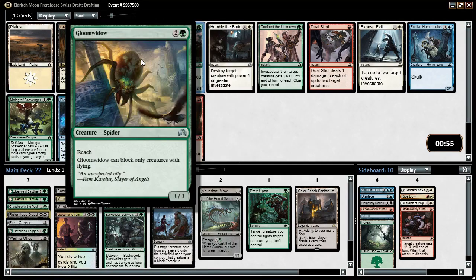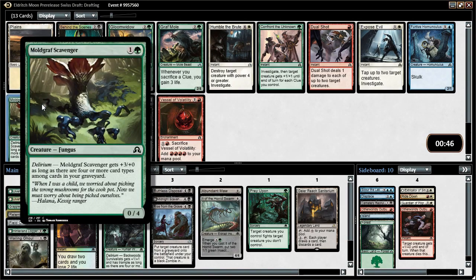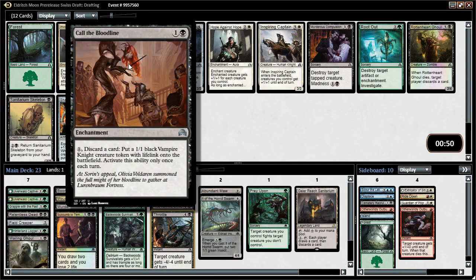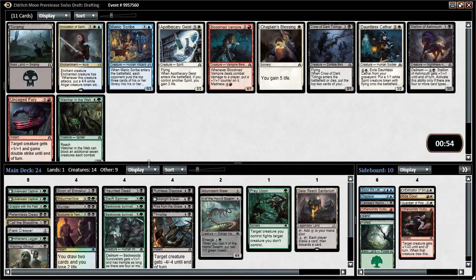Throttle is a removal spell. Graf Mole is good. Gloom Widow can be good. I don't think we want Behind the Scenes in this deck. Mold Gift Scavenger — I just don't know if we'll have the clues for Graf Mole, but I think I'll just take the removal spell. When in doubt, remove them out. Call to the Bloodline can be pretty solid and can kind of take over a game on its own. We don't have specific vampire synergies but we can pick up a Skeleton to use to turn it on. Murderous Compulsion is another solid removal spell we'd probably play, but let's take Call to the Bloodline.